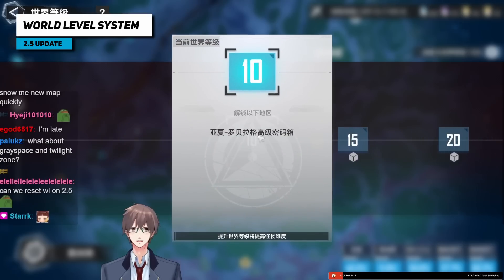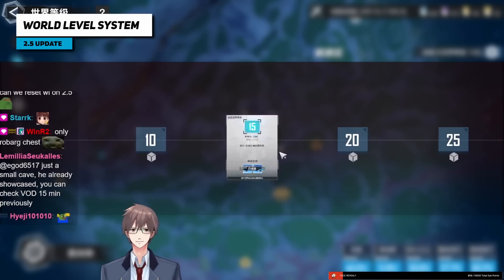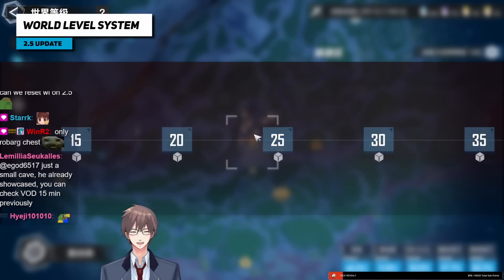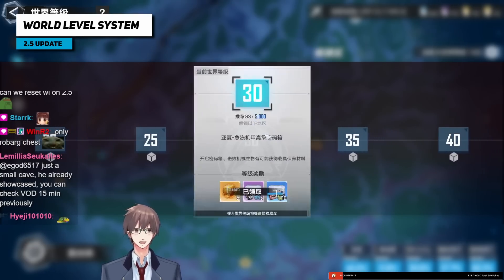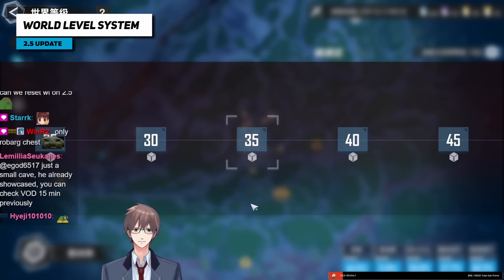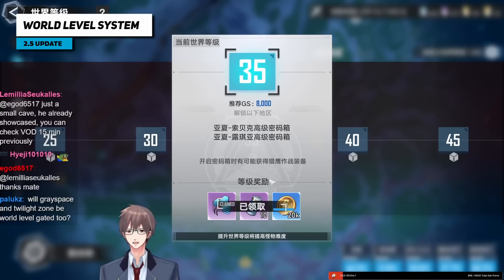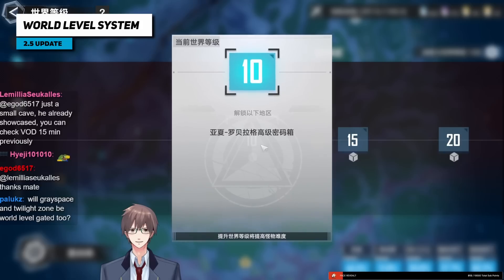All world boss chests will be gated behind world levels now. At the beginning, you can only open robot chests, then Rudolph chests. You unlock a world boss chest pretty much every upgrade and get some additional rewards at the bottom. At higher levels you get additional perks like extra gear drops from password chests — so there's a chance to get gold gear.